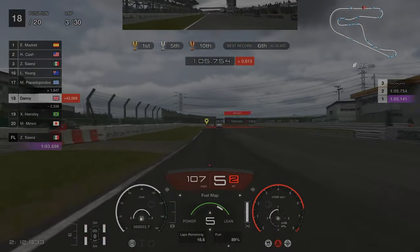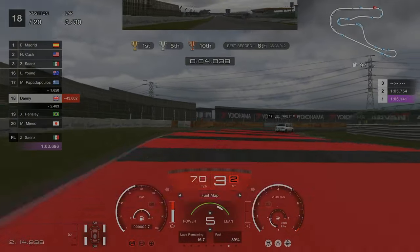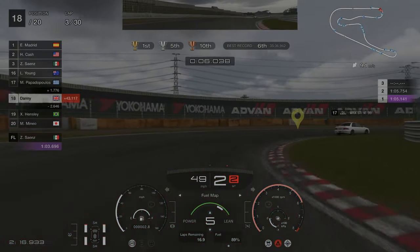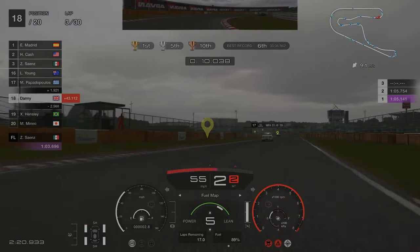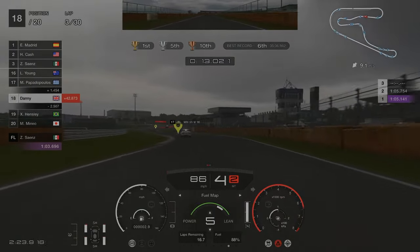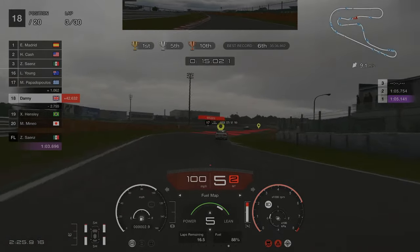Around lap three the weather should start to change. As you can see it's now extremely dark compared to the first lap, and then it should start raining. On this attempt it didn't actually rain too badly, but on previous attempts it actually rained quite heavily.